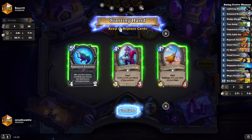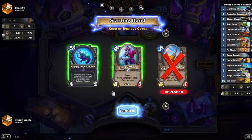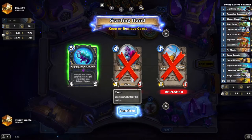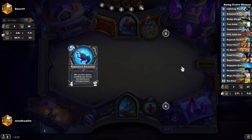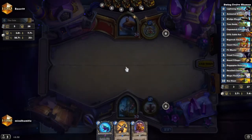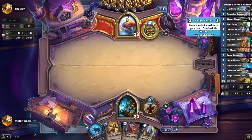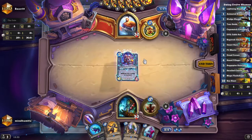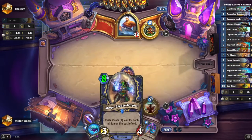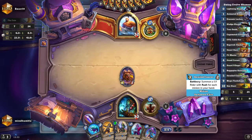Hello everyone, as promised I'm making a video of my new deck once I reach legend. It's a warrior matchup — always a tricky one. You probably want to look for a lightning bloom. Turn four can be strong. We've got a horde pillager which is good. The idea of this deck is just like my original evolved shaman deck, but we've got the cage match custodian to draw out the weapon, and the derailed coaster as a key card.